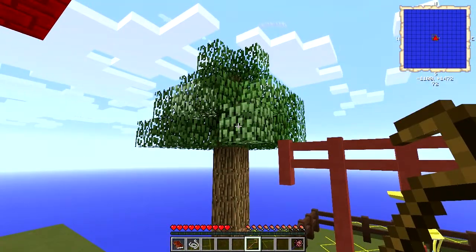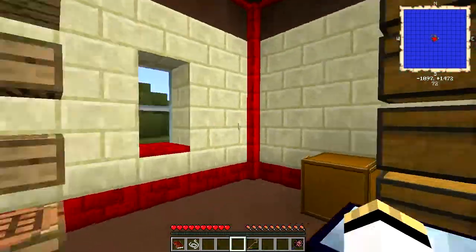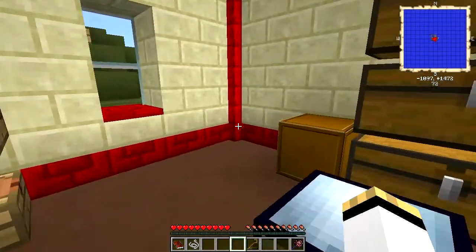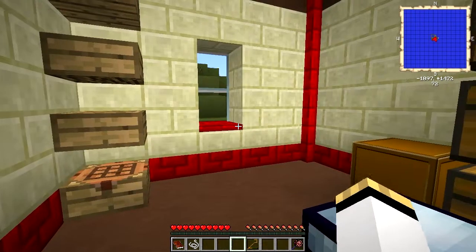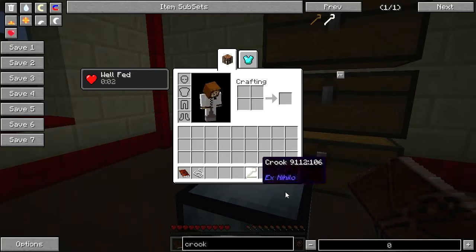You also sometimes get silkworms, and sometimes saplings. It's much more efficient to get saplings from normal tree growth, but that's just fine. Now we have ourselves access to silk, and we have ourselves access to wood. That's going to allow us to build the necessary tools. Let's start with the bed.